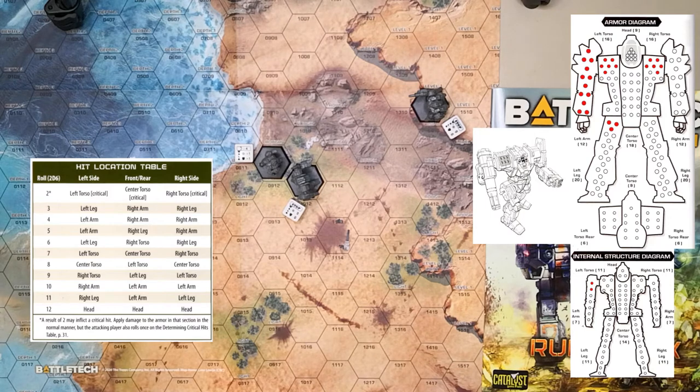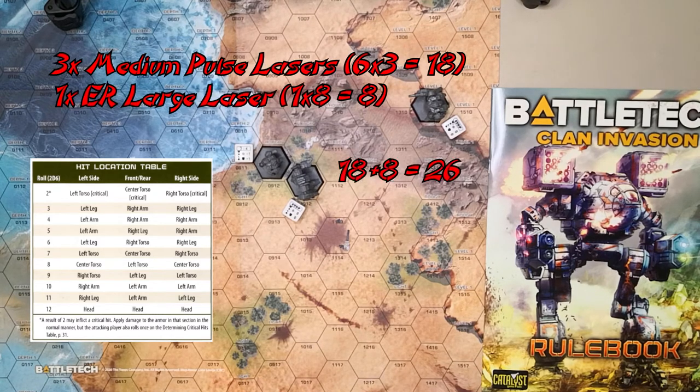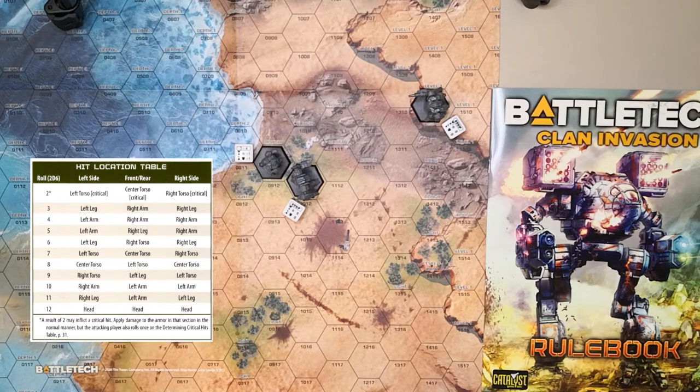The Grendel has taken a total of 29 damage this turn. Taking 20 or more damage in a turn triggers a piloting check, so at the end of the shooting phase the Grendel will be making one. Now we go to the Grendel shooting at the Phoenix Hawk — firing everything except the ER large laser.